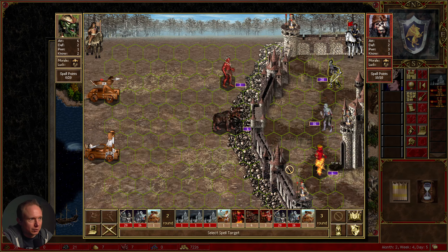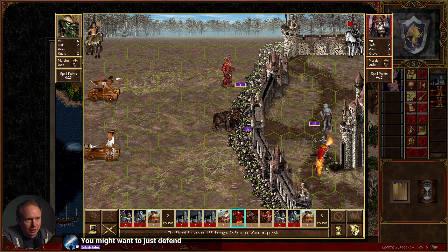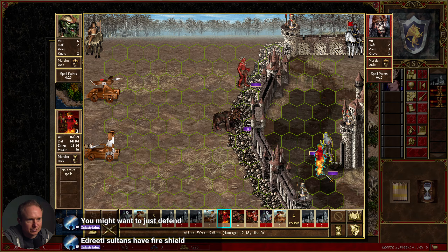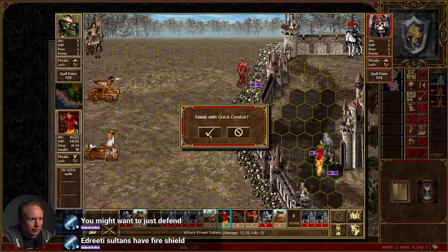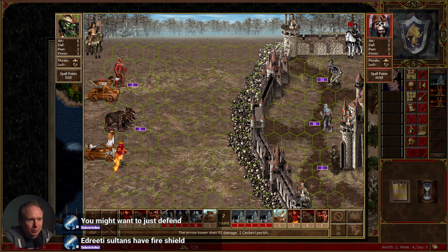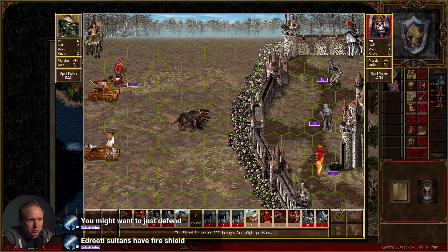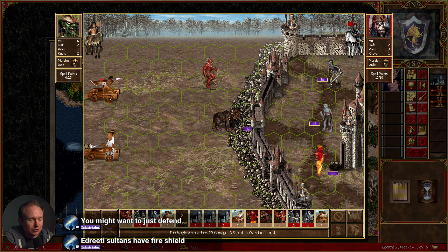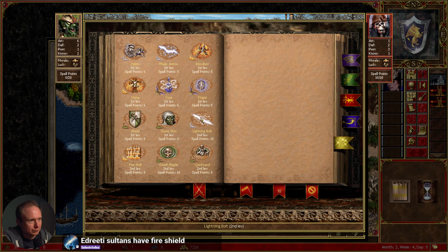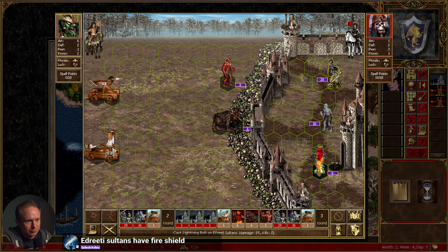Maybe if we lightning bolt the efreet rather than death rippling... or what is this guy — like an efreet plus plus? Because if we kill him we win, right? We're not gonna kill him. Oh, they have a fire shield? All right, we'll try once more. Why are my towers attacking the cerberus? That's just very frustrating — seems like a dumb thing to do.